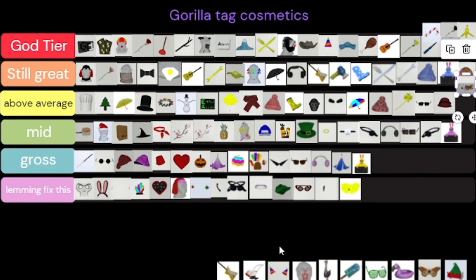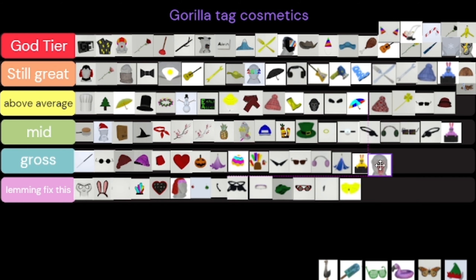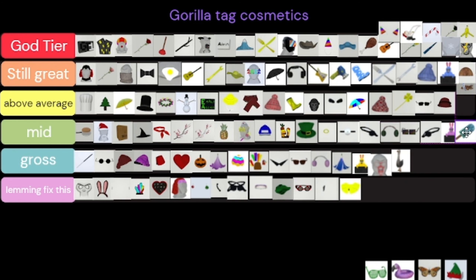The cookie jar is Still Great. The drums — I wanted the drums so bad because I'm a drum player. The little party fingers are God Tier — those things are amazing. The sunburnt face is kind of gross — I didn't even know this was a thing and it looks kind of disgusting.